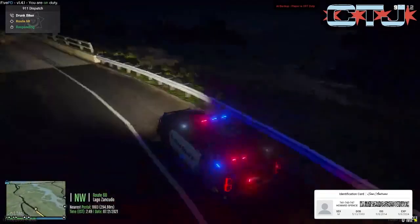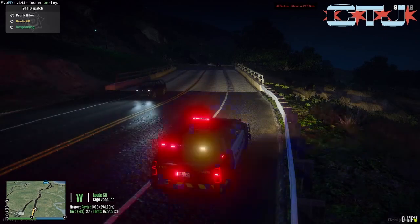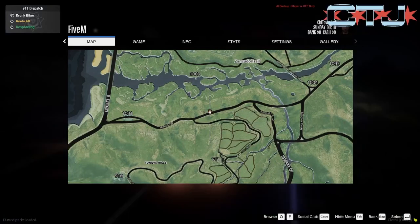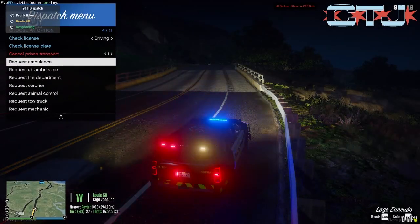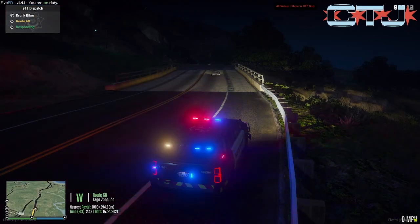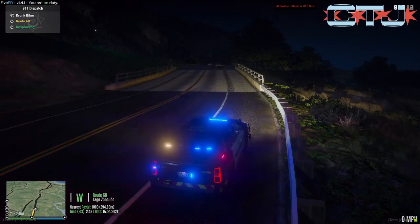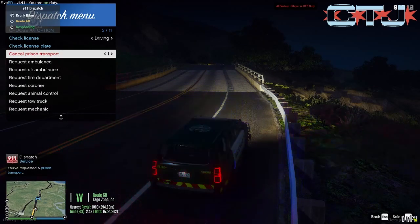We're still waiting on prisoner transport — shouldn't be too much longer. Looks like they're down the street. Maybe they're lost. They're lost. So we're going to cancel PT and just take them ourselves, I guess. Let's try prisoner transport one more time and see if they give us one that's a little closer. Perfect.